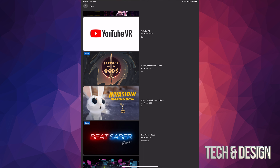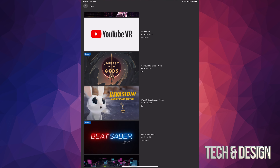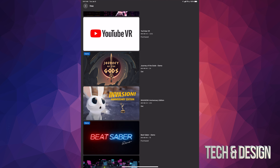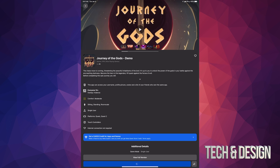Right now we're going to start off with YouTube VR, and that's 100% free. You can go ahead and click on 'Get.' This will just be added to our VR library and once you turn on your Oculus it's just going to keep downloading it.